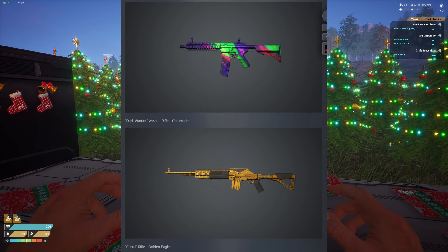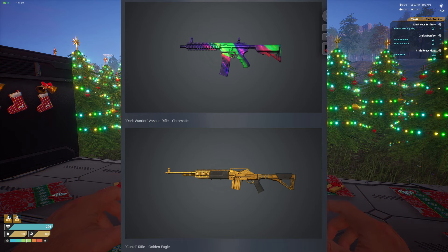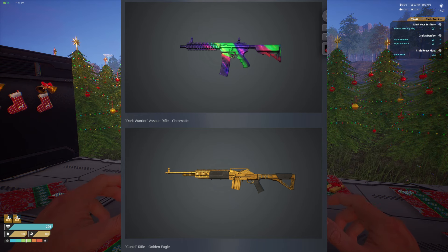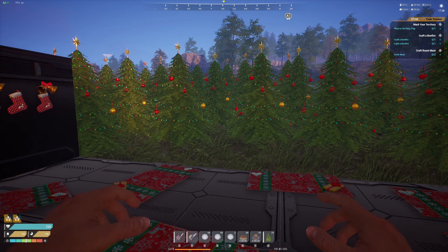I'm also super happy to see a Cupid Rifle skin. The Cupid Rifle is generally what I main, especially once I unlock it, and until I get up to the Annihilator, the Cupid Rifle is my go-to. So hopefully I can get one of these skins by luck of the draw.